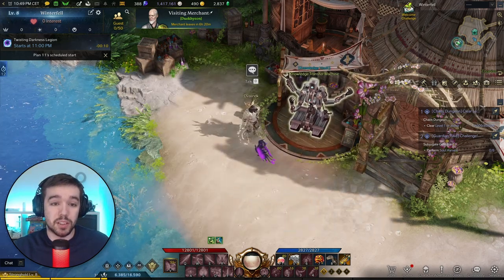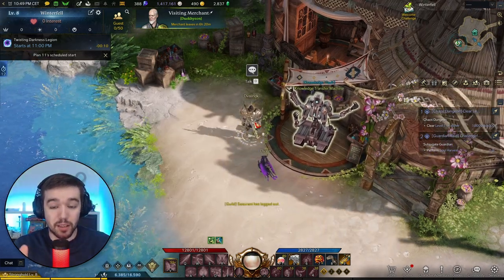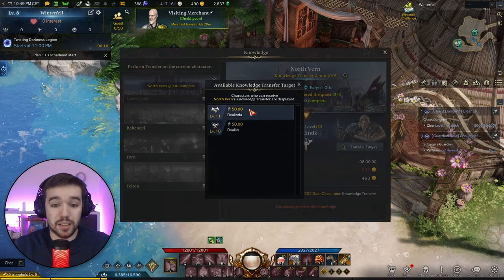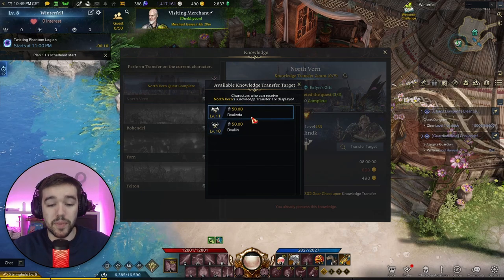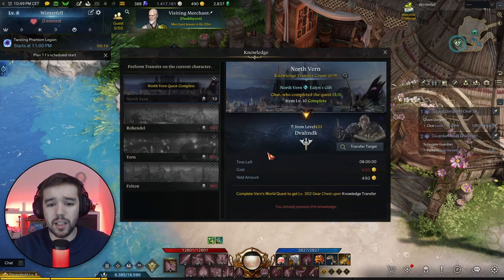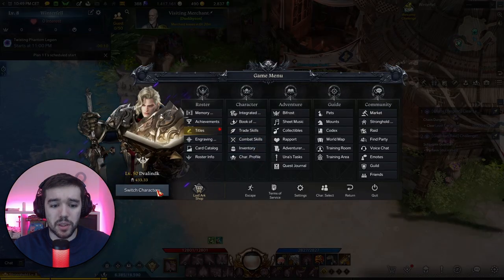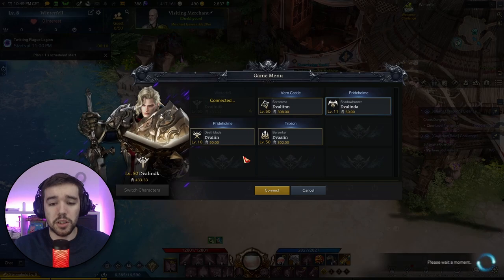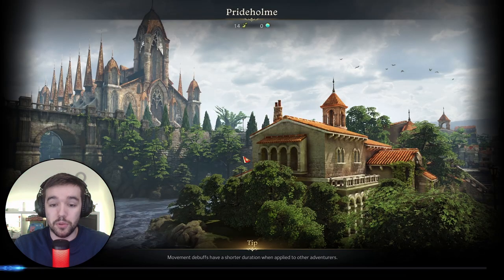Now I'm going to show you how to actually do this. You've unlocked the knowledge transfer machine and need 600 gold. I'm going to switch over to my Shadow Hunter and show you how to quickly get to your stronghold at a very early phase. You basically just need to go to Pridehome, which is the first city you encounter in the game.